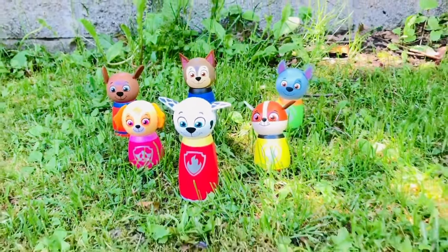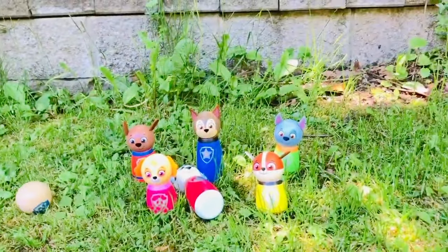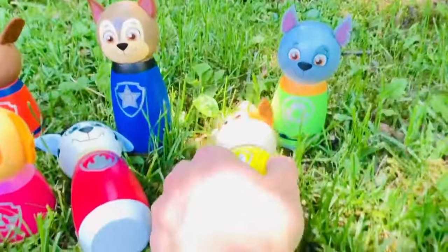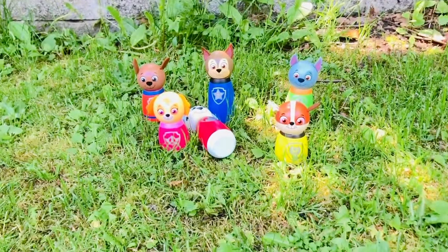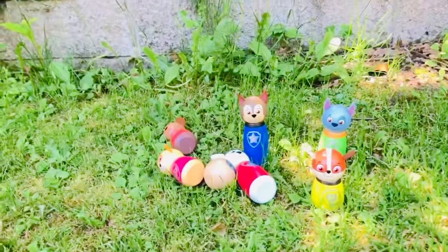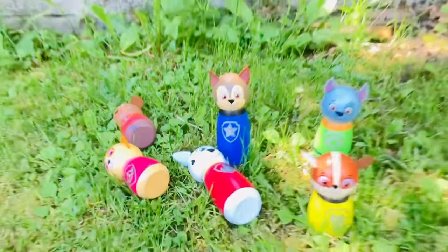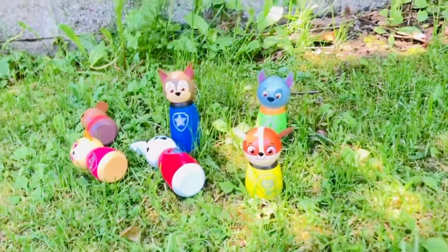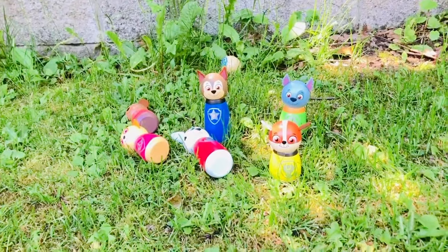I've set up my skittles and I'm ready to bowl. I got one point. Rubble fell down on his own — let's put him back up, that doesn't count. I get two more rolls. I got two more pops down — I have three points. One more. And on my third try, I didn't knock any of them down, so I get three points total.